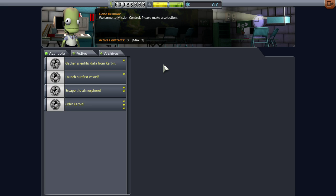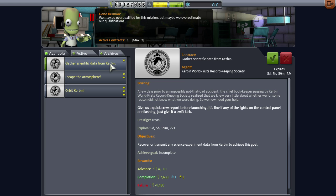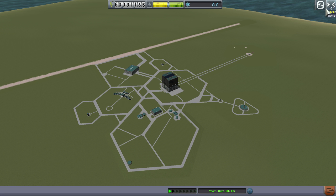Mission control is important for a career playthrough because this is how you're going to make most of your money. Gene Kerman gives us a list of contracts that we can complete. For example, we're going to go ahead and try to launch our first vessel. And then we're going to look at this one: Gather scientific data from Kerbin — recover or transmit any science experiment data from Kerbin to achieve this goal. Okay, didn't sound too hard. And now we're going to make our first vessel.